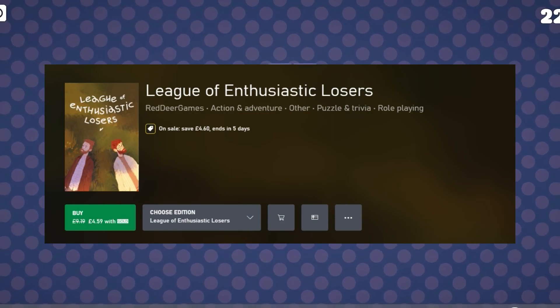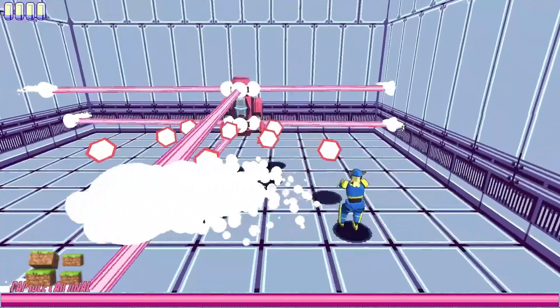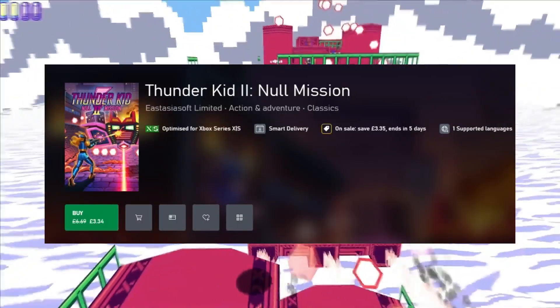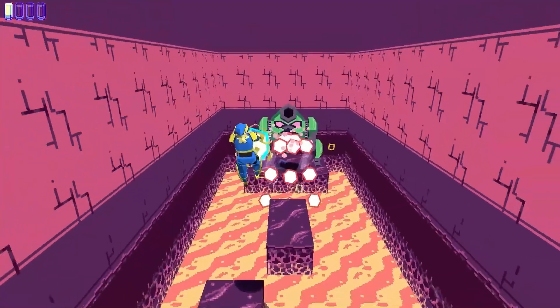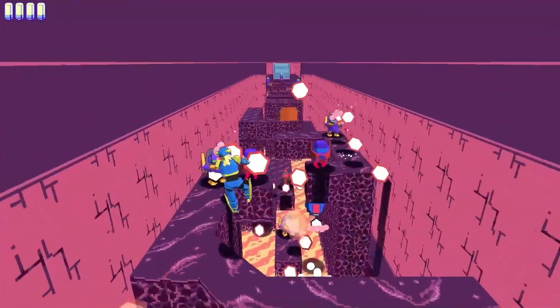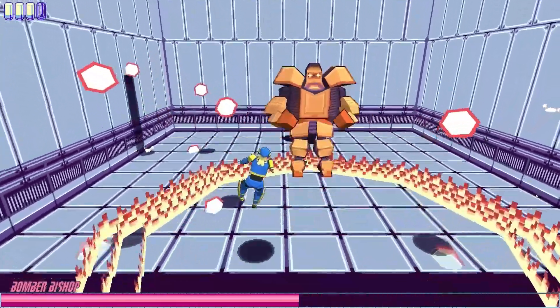League of Enthusiastic Losers is next, 50% off at $4.59, rated 2 stars, and this is an adventure point-and-click game. A run-and-gun third-person shooter next: Thunder Kid 2 — Null Mission — another stinker at 1.75, 50% off at $3.34. Guazu: The Rescue, I think that's how it's pronounced, is 45% off at $3.89, rated 2.75, and this game is a platformer.